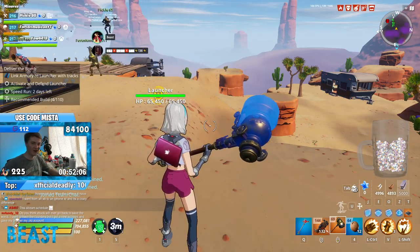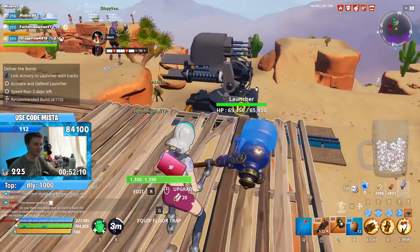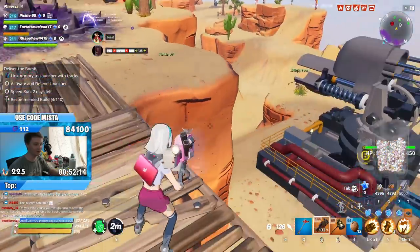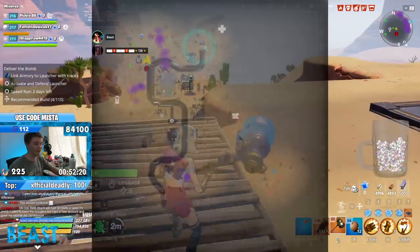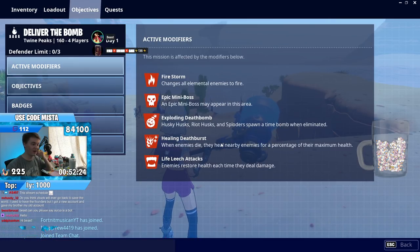All right, another trap guide. This is the first 'deliver the bomb' I've covered and it's going to be a doozy. We've got the anomaly blocking areas to trap. We've got a nice — what is this, a too-high wall right here? That's going to be neat. It's also exploding. I wanted to show exploding death bomb and healing death burst before we get into it.